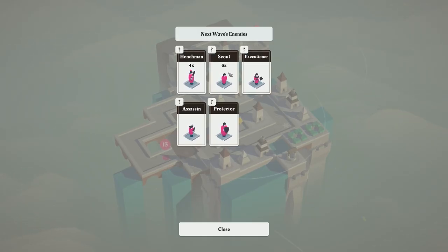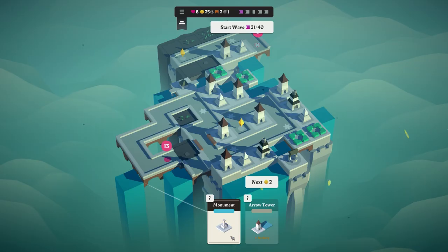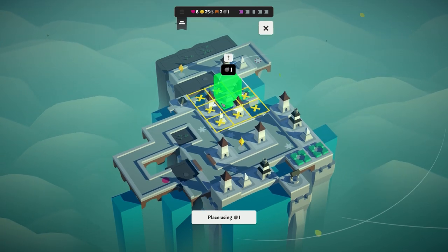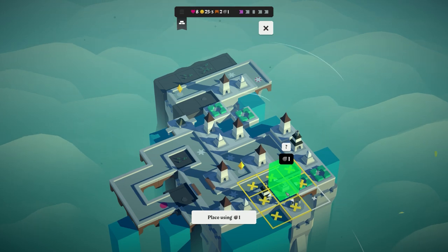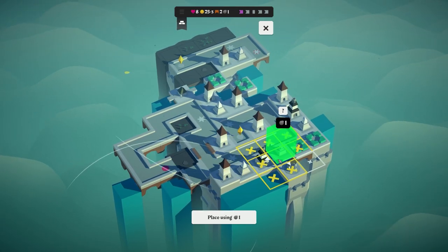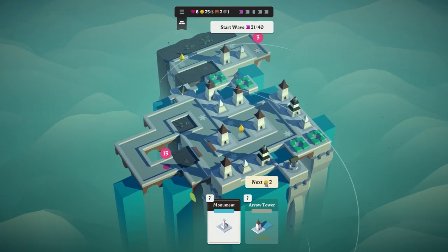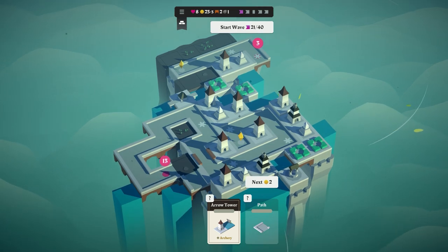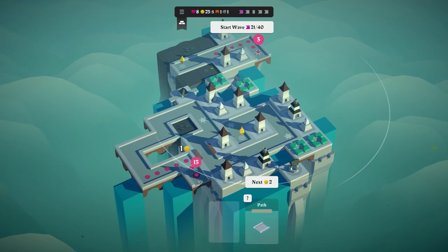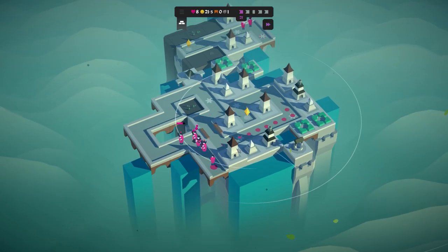We've got four henchmen, six scouts, an assassin, a protector, and an executioner that starts off slowly but gains speed over time. The monument needs to be fully surrounded — I'm going to skip it honestly. I'll place an arrow tower over here and buy this path. So that's going to start there. The next path goes there — fairly happy with that because these are now going to get shot from this tower. You can see the range on that. We've already taken out a number of enemies.